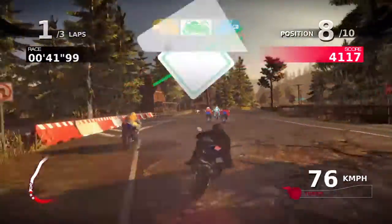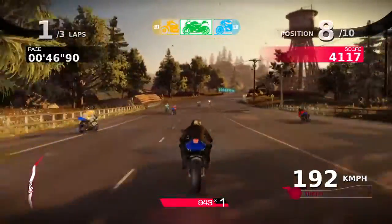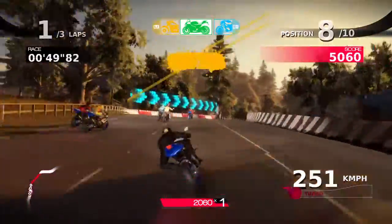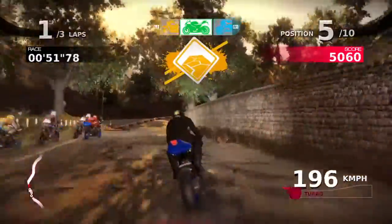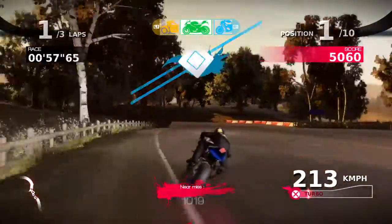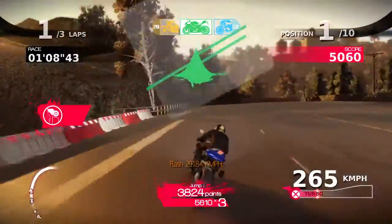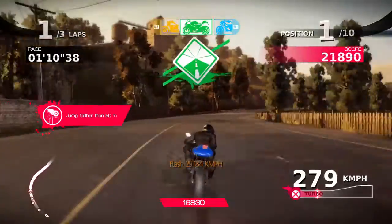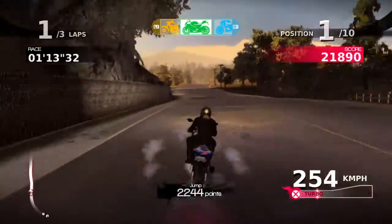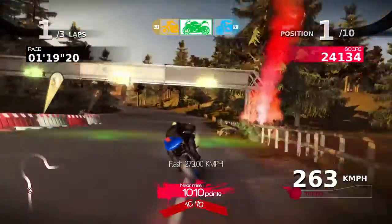Switching back to the regular bike, and now I'm going to hopefully go fast enough. That rocky section helps because it slows me down enough to turn the corners. At the moment this track seems easier than the other track. 300 km an hour — this is definitely an easier track.